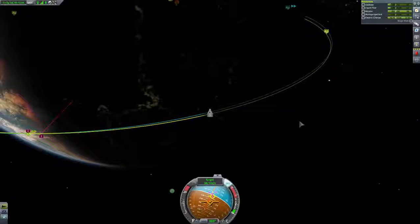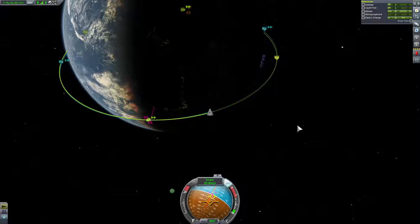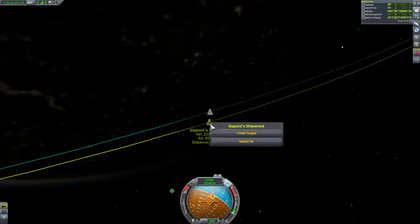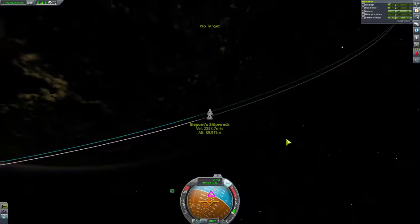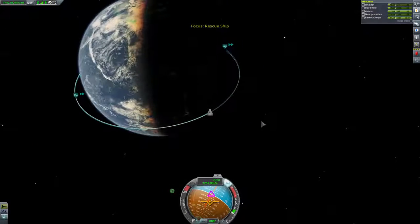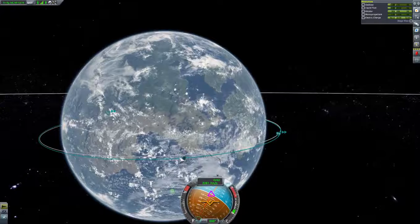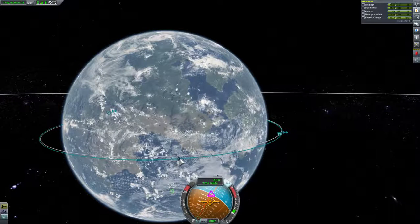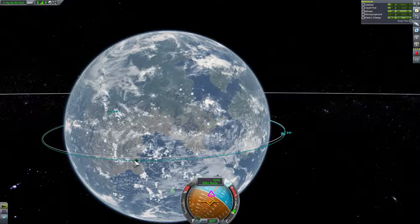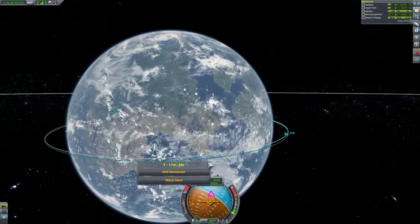We do have some debris in space. Seapont — I don't know how she got up there. Seapont's Shipwreck — yeah, we don't need to have that as a target anymore. We want to land back at Kerbin Space Center. So when we get right about here — I think it's right here. But we don't have a whole lot of fuel, so we will add a maneuver here to bring our ship down.